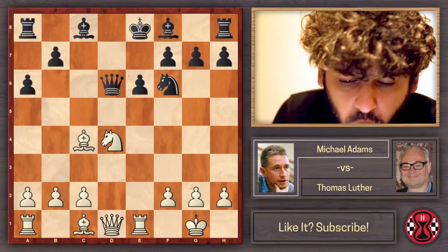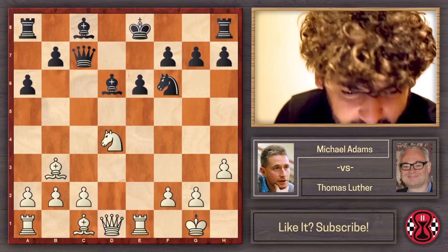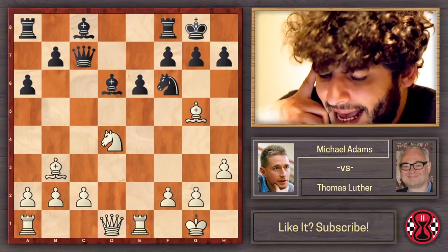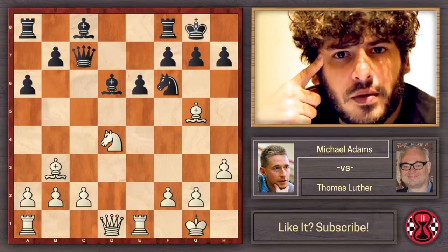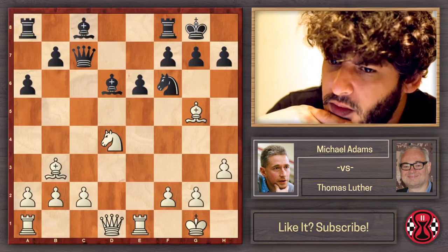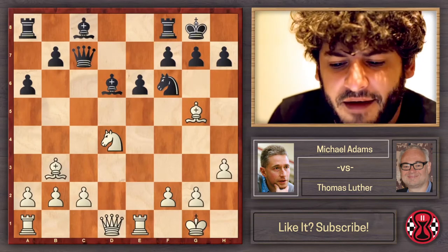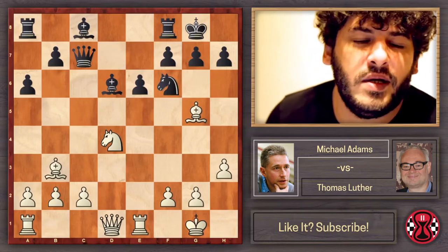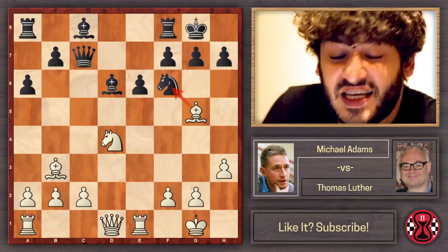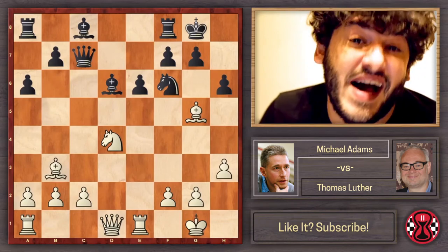After Nxd4, a6, Re1, Qc7 hitting the bishop, the bishop goes away, Bd6 hits the h-pawn, the h-pawn does the same — meanwhile preventing any Ng4 possibilities — castles, Bg5. Up to here everything was played by both sides, but here Luther makes a big mistake that was heavily criticized because it shows he knew nothing about this line: he played Nd7, as if saying 'I don't want to allow white to double pawns on f6 with Bxf6.'